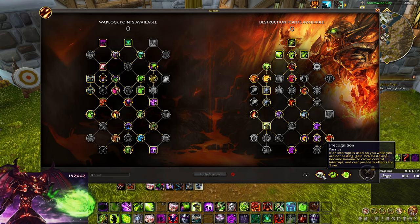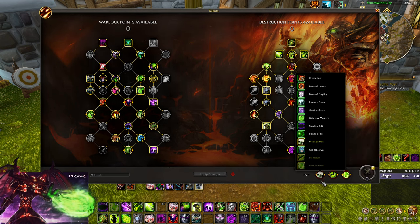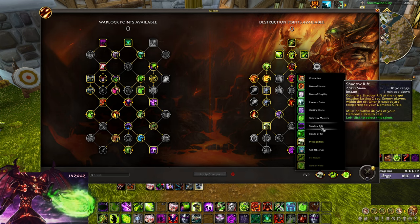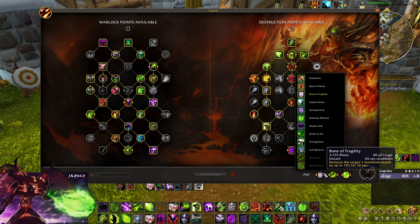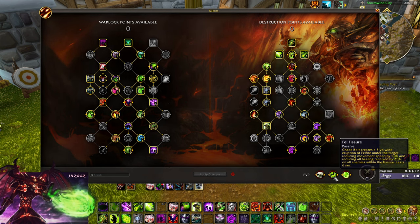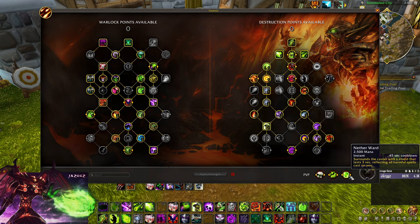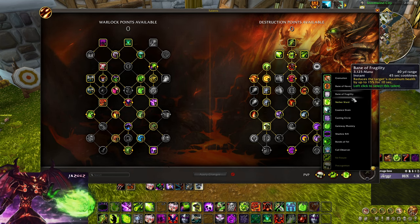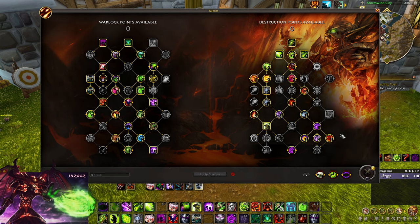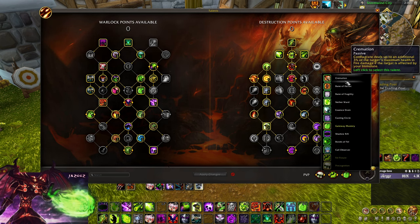For PvP talents I mainly play Precognition, Fel-Fisher, and Netherward. Against Shadow Priest where Precognition isn't needed — for example with a Druid where there's only one kick — I'd pick up Cremation for guaranteed damage, or Bane for big kill windows. Fel-Fisher is an AoE mortal strike effect and slow for 6 seconds — huge. Netherward reflects spells. Against Melee Cleaves you want Precognition, Fel-Fisher, and swap the third for Cremation, Shadow Rift, or Gateway Mastery depending on playstyle.